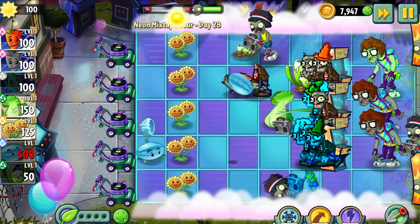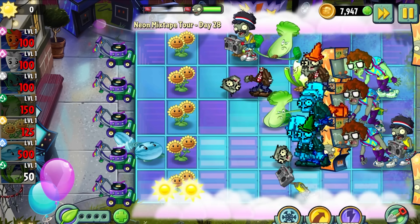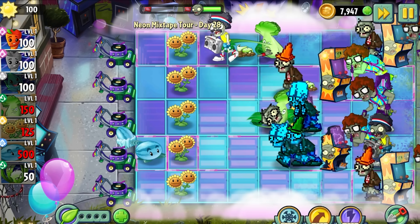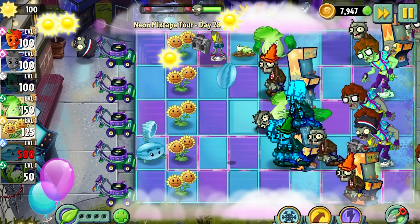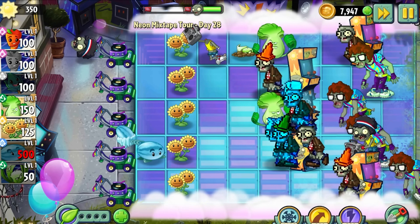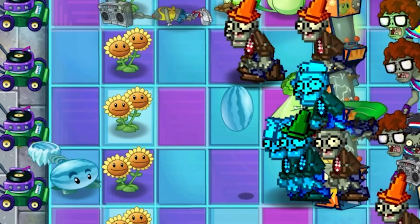The problem with using Intensive Carrot only on more expensive plants to try and get value is that the more expensive the plant is, the more you would want to protect it in the first place, so it's less likely to die. For example, using Intensive Carrot on a Winter Melon would save you 400 sun, but how often do zombies actually get to your Winter Melons?